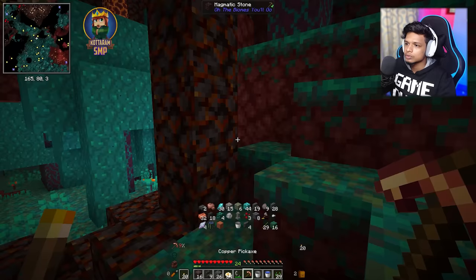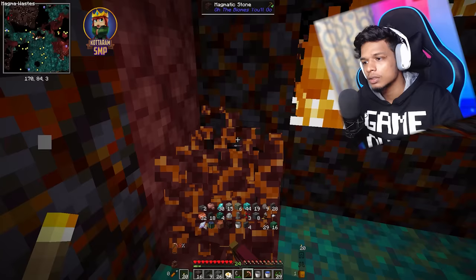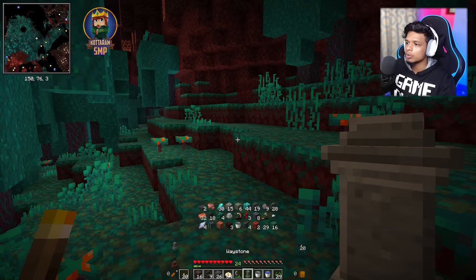This is a big block. There is a magmatic stone, okay? That's good, guys. Actually, we have a teleporter here, guys.